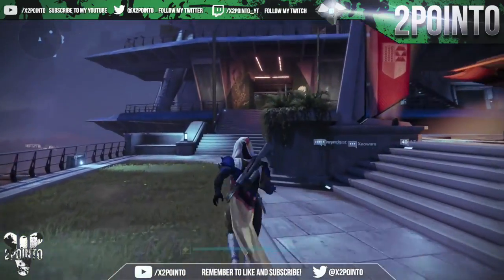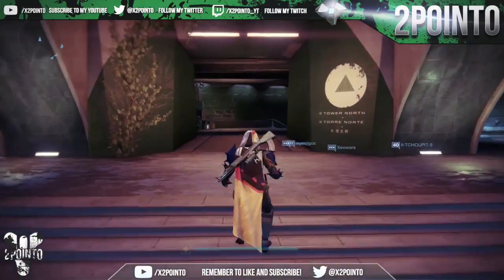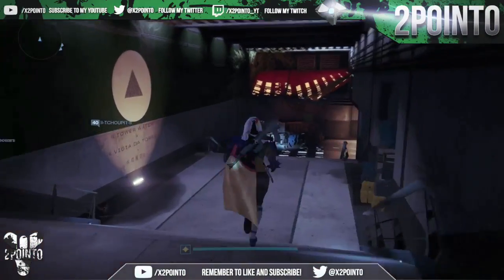What is going on guys, it's 2.0 here and in today's video I have Xur's location and exotics for week 74. Xur is back in the Tower so as soon as you spawn in, take a left and follow the path I'm taking.